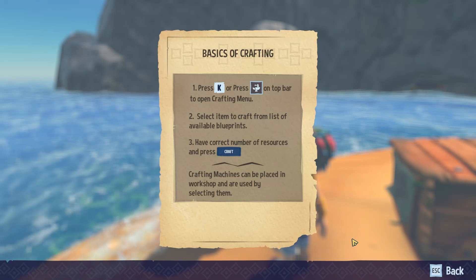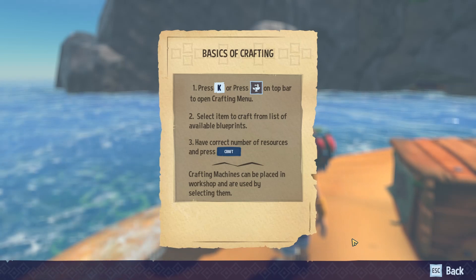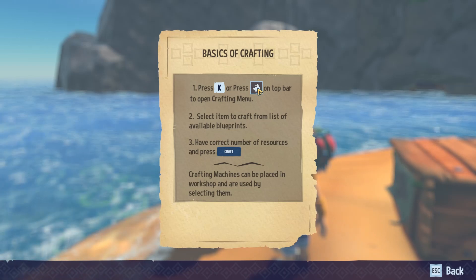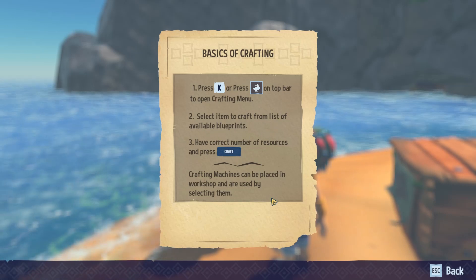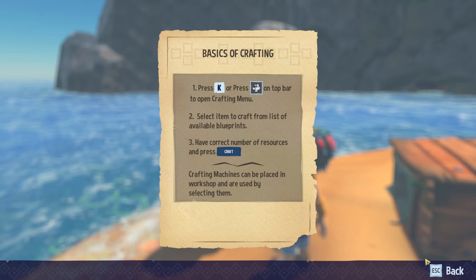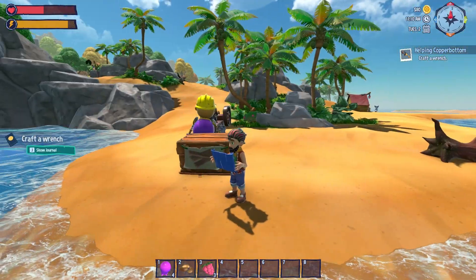Basic crafting operations: K for crafting — which is weird, should be C — press the little hammer and anvil sign, select an item and then hit craft. K, anvil, craft. I think I got that. And there goes Mr. Bottom.